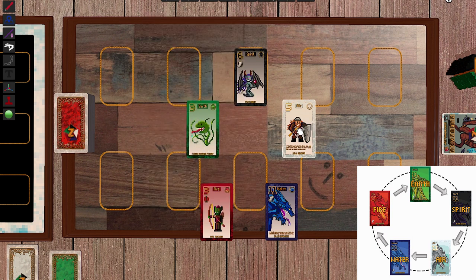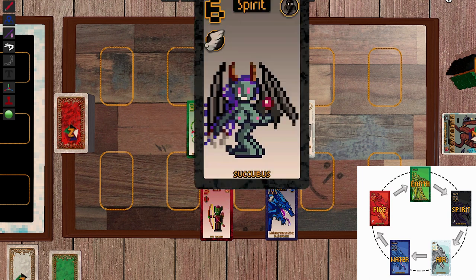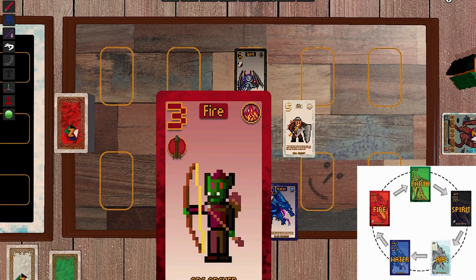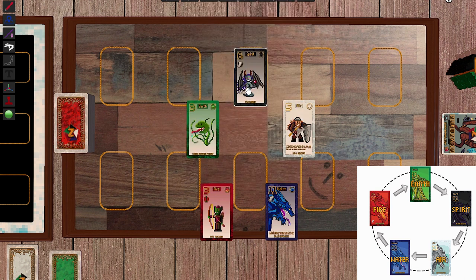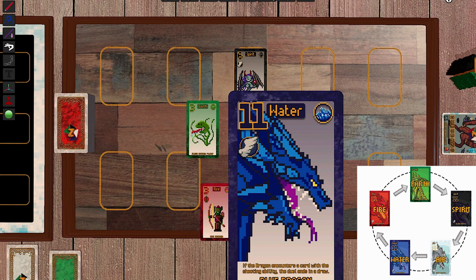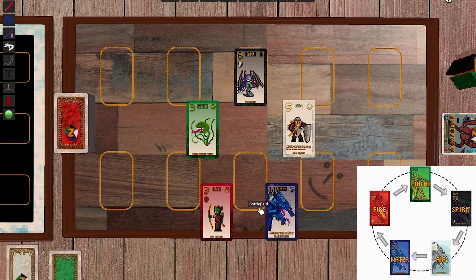If the Flesh-Eating Plant duels the Hill Dwarf, the Hill Dwarf wins because he has power five. The Orc Archer has power three and the shooting ability, so if he fights the Succubus, he won't lose because shooting units always win against flying units. However, the Orc Archer won't win against the Blue Dragon because the Dragon is Water and the stronger element wins when it has a special ability.